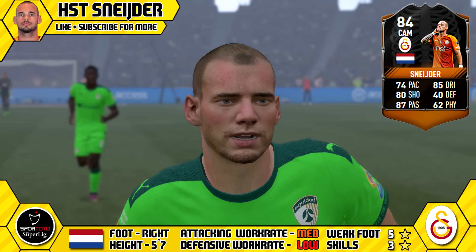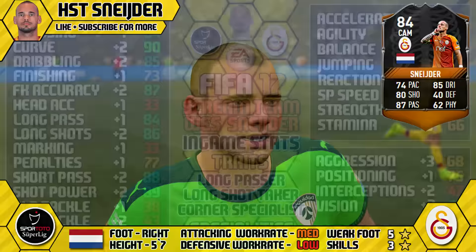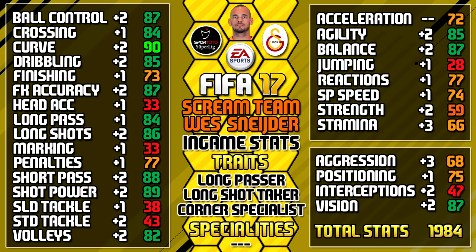Snyder is 5 foot 7 tall, right footed, he's got medium-low work rate, 5-star weak foot and 3-star skills. Having a look at his in-game stats: 90 curve, 89 shot power, 88 short pass, 86 free kick accuracy and 87 ball control.